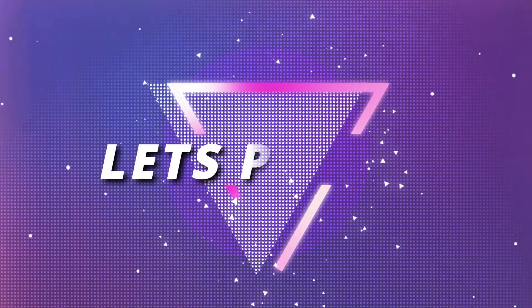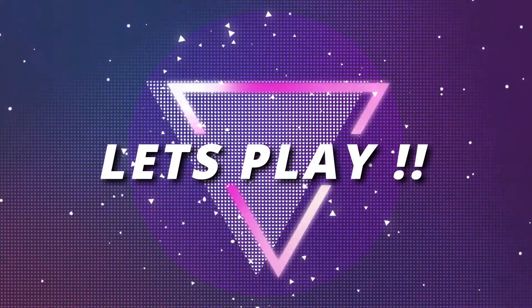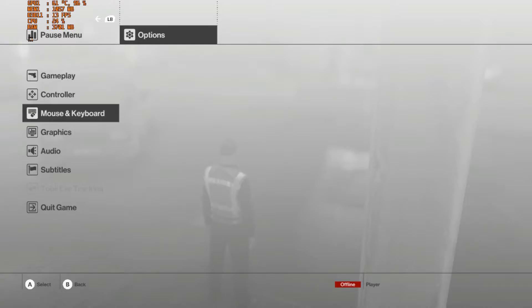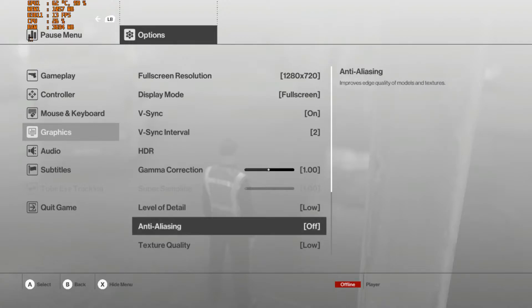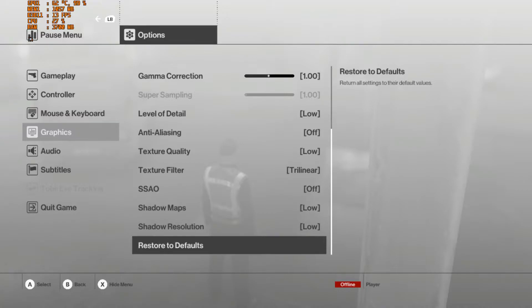Now let's see the performance of Hitman on R5 M430. First of all, let's see the graphical settings applied in this game. You can see the settings here — almost all settings are dropped to the lowest level, but even then we can't get 20 FPS.